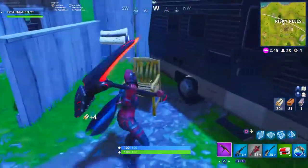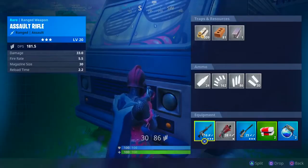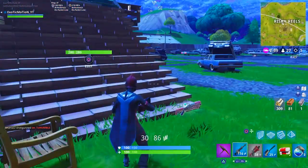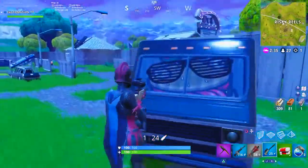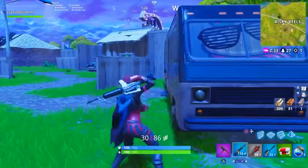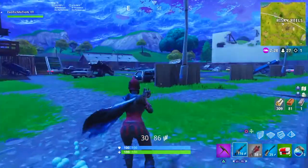A lot of people like to separate their inventory by categories. Everyone's usually going to have their AR in the first slot, shotgun in the second slot, and then their sniper in the third or fourth slot, keeping all their weapons right next to each other so when they're switching they have their weapons ready to go.